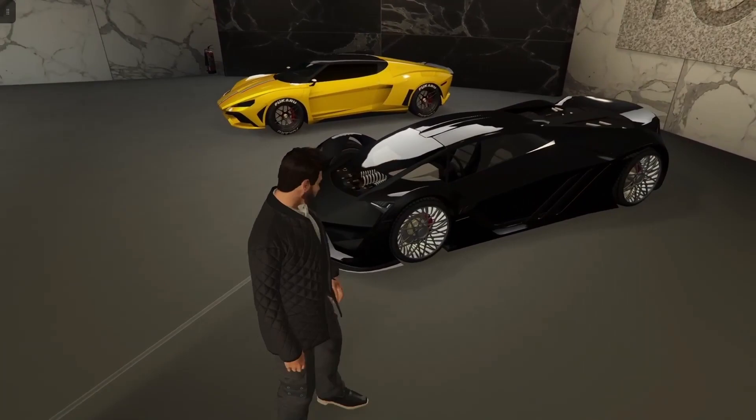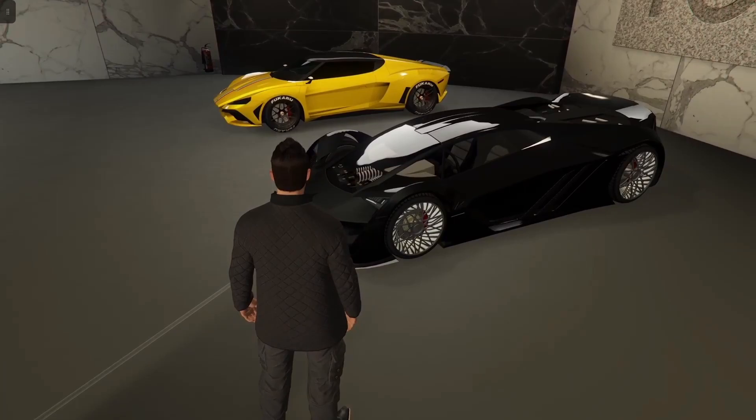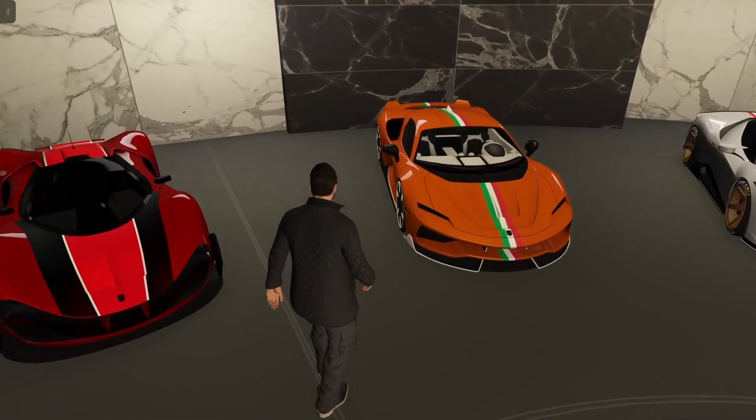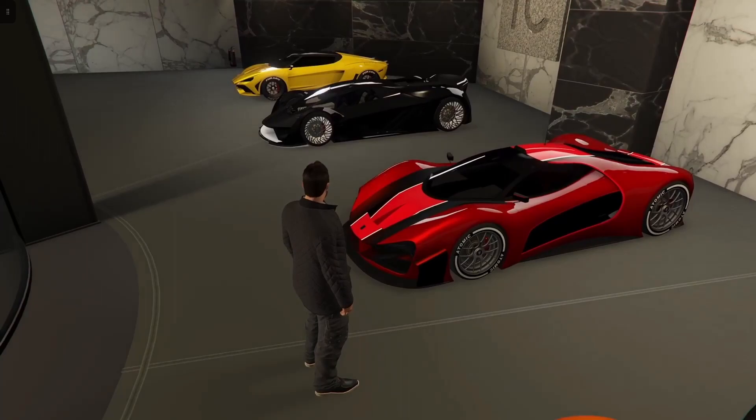Next up is the only electric Lamborghini, called the Tesseract. This car goes for $2.8 million, so it's on the steep end. It is based off of the Terzo Millennio — I think is how you say it, I probably butchered that — and has a top speed of 125 miles per hour, which is actually pretty respectable for an electric vehicle, at least in GTA. Next up is the Grotti Vision, goes for $2,250,000, based off of the Ferrari Xezri concept, and goes at about 125 miles per hour.